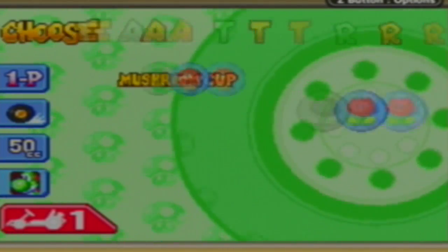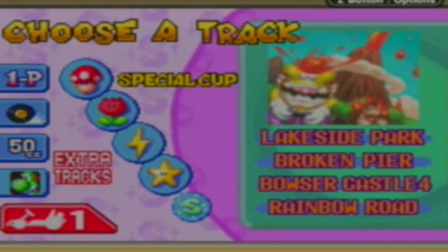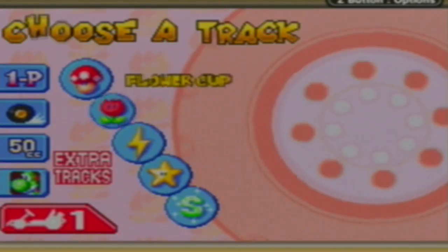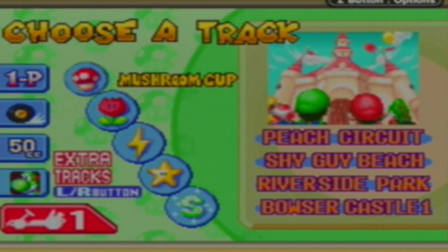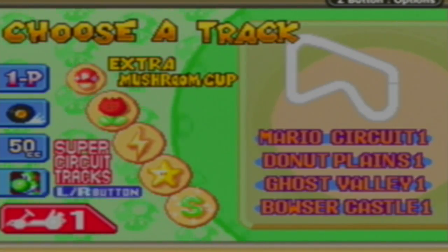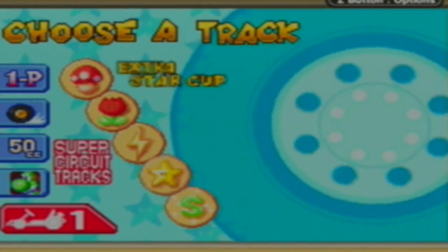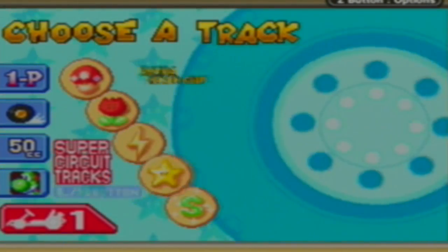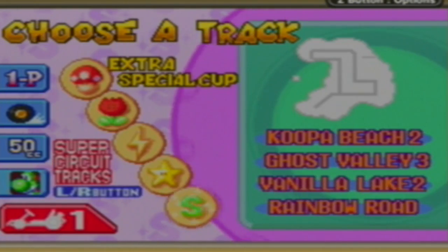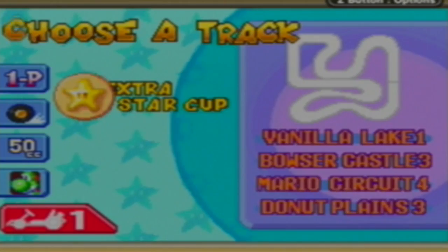I would play as Koopa but he's not here. In this game there were five cups with four courses each, which is different versus Super Mario Kart which had four cups but with five tracks each. So what did they do with the extra cups? Well, they gave five courses but just split them up, and they're in the same order.